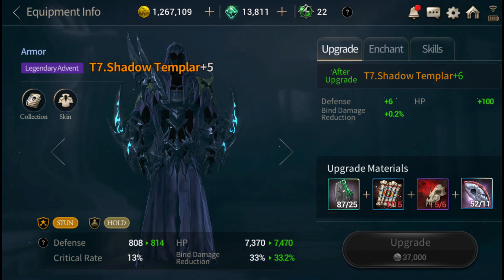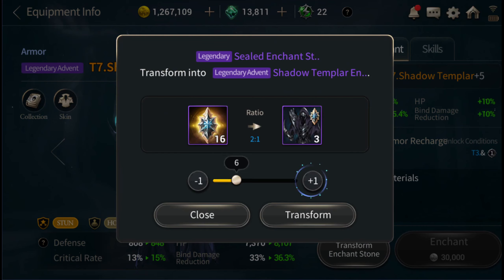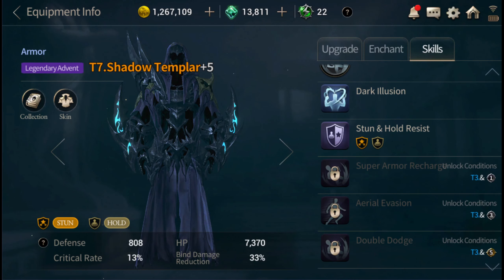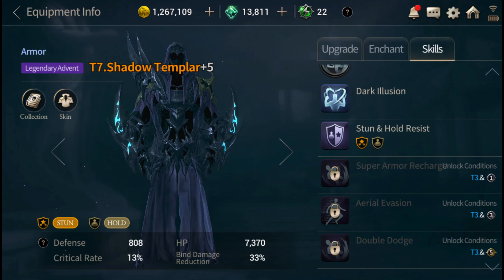I really want to get the shadow templar up. If I do one, two, three, four — that's as much as I could go, getting up to level four. I want the double dodge though — double dodge makes a huge difference in anything you do. Most bosses you can dodge once, get hit, then dodge again. Same thing in PvP and guild war — double dodge is super helpful.